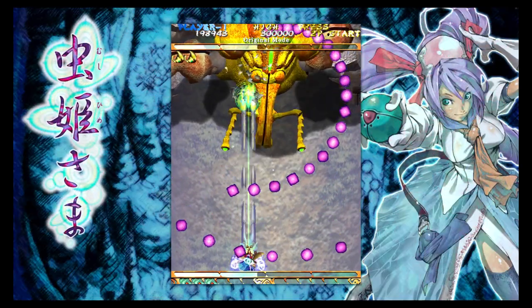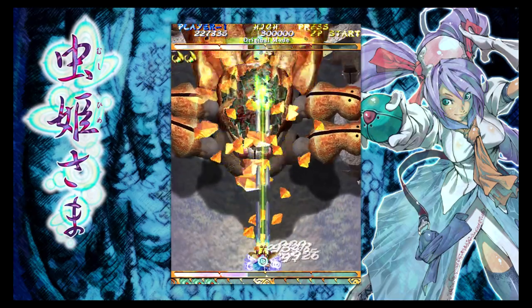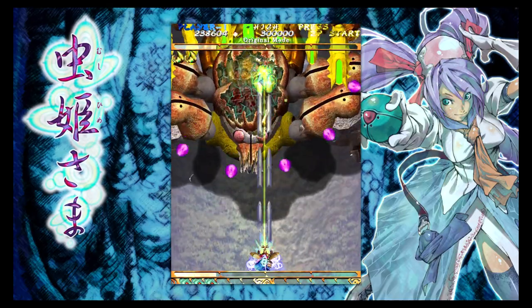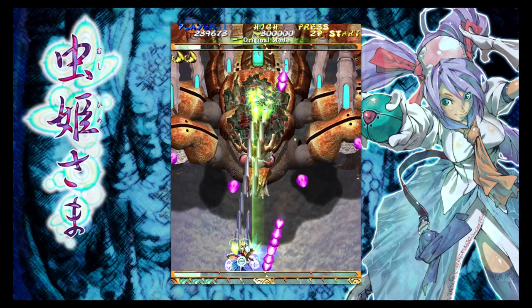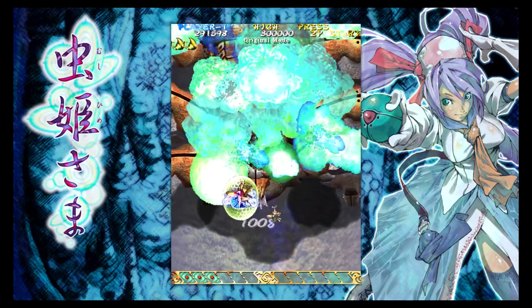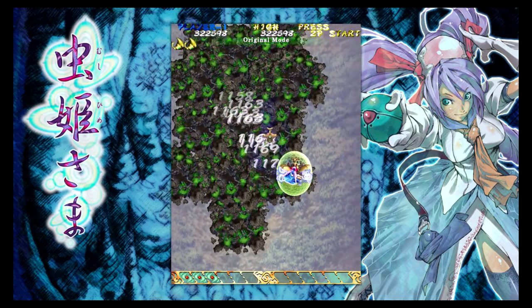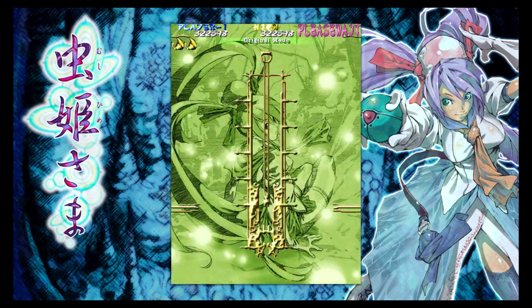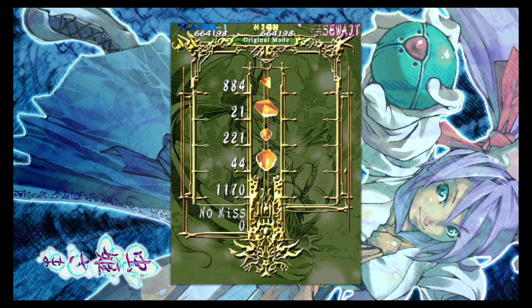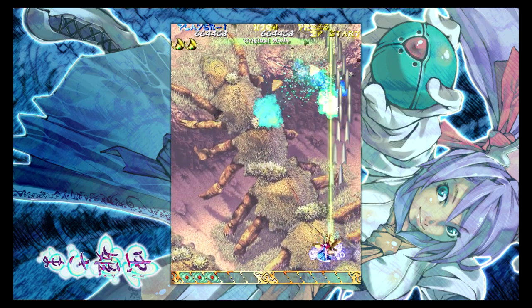For the first boss it's just tap-dodge, tap-dodge — small movements. Depending on your skill level it may seem intimidating or too fast, but the more you play the better you'll get. And boom — the first boss is already done.